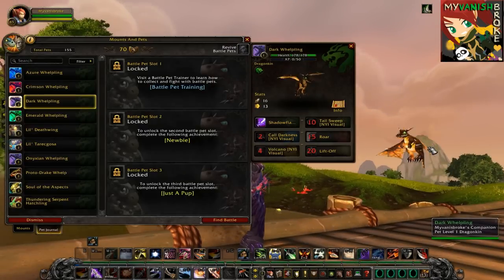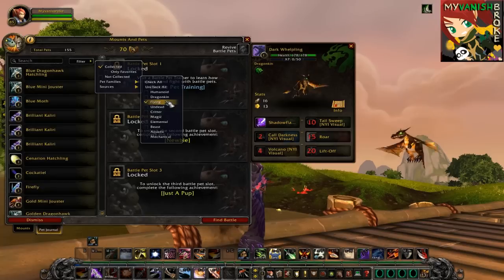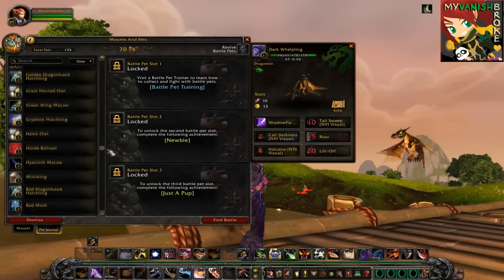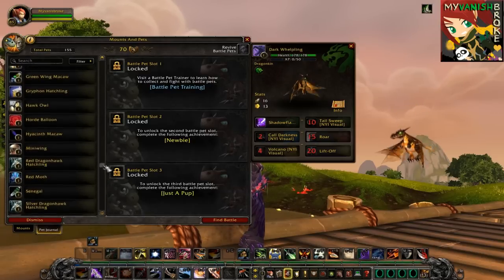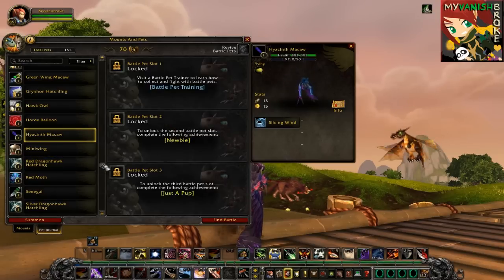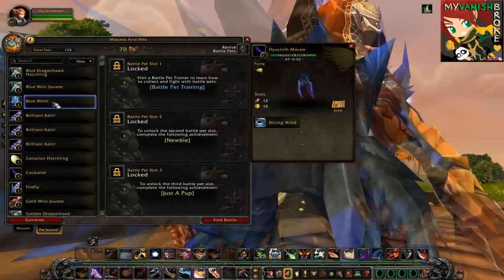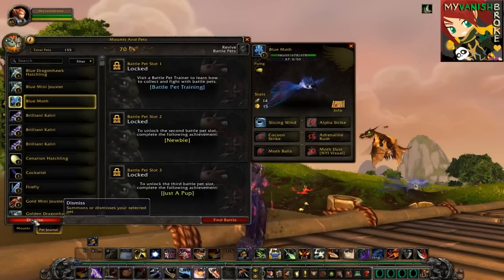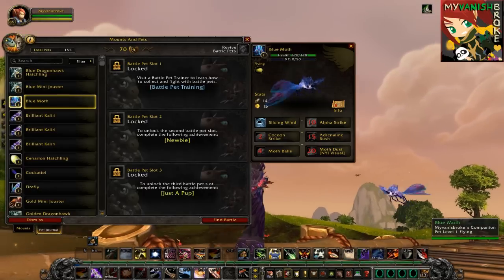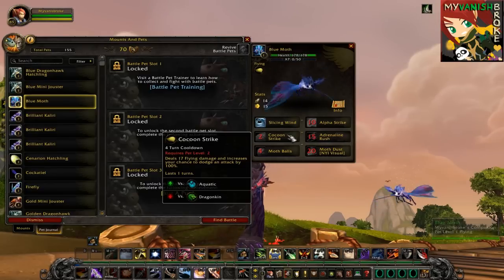The third is the Flying family, and this is where flying pets that are non-dragon belong, such as insects and birds like the Gryphon Hatchling, Tiny Flamefly, and the Hyacinth Macaw — which is one of my favorite pets ever, but unfortunately only has one ability listed so far, so I'm not gonna be picking that one. For Flying, I'll be picking the Blue Moth — which is funny because in real life whenever we see a moth we don't really want it around us. We'd most likely kill it, but if it was as cute as this one, I so won't mind having it flutter around me. The Blue Moth is strong against the Aquatic family and has a disadvantage against Dragonkin.